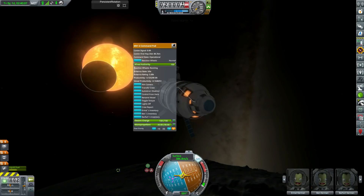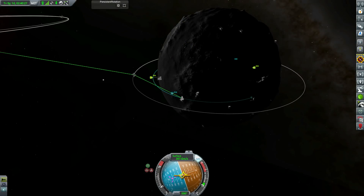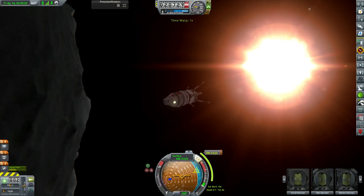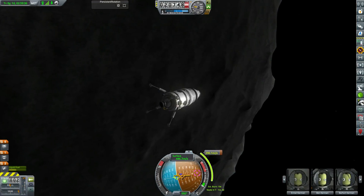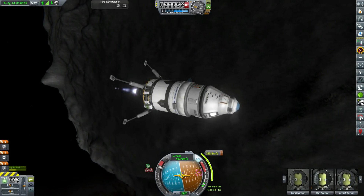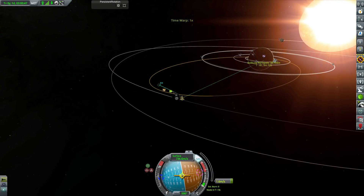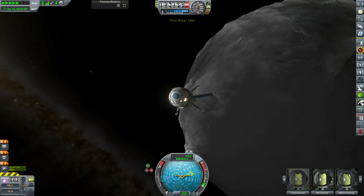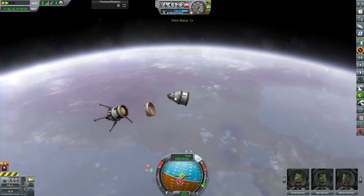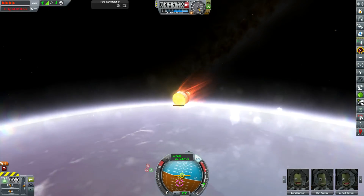We pick up our four crew members from the base on Hyperion. We get a lovely shot of Archangel with Solitude silhouetted against it - much, much larger now, so we're not getting perfect solar eclipses anymore. We did actually break one of the solar panels transferring the crew over at about 30 meters per second on EVA packs. But we get ourselves back on course to the surface of Solitude, re-enter, and bring our Kerbonauts home.